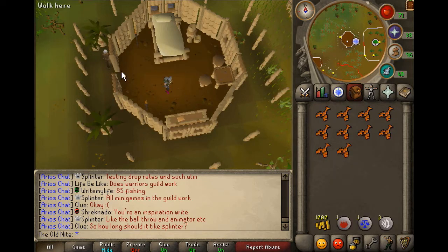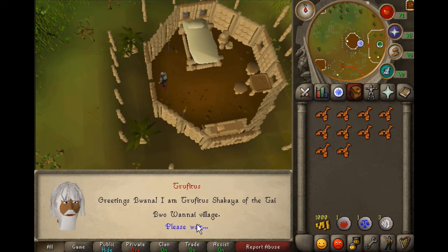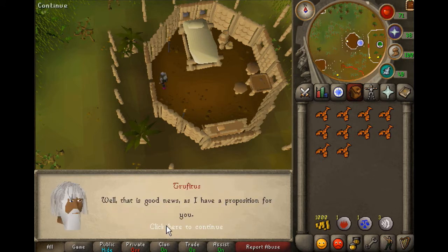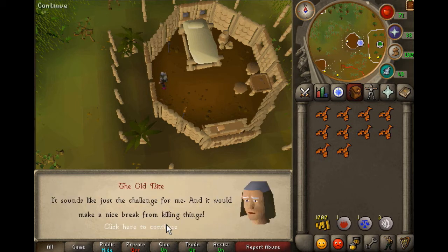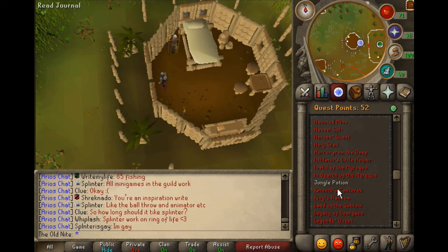Now I'm going to start off by talking to this dude. I'm pretty sure that he's the guy to talk to. I don't know what thing I need to select for this thing to go, but alright, I guess I got the quest started it looks like.